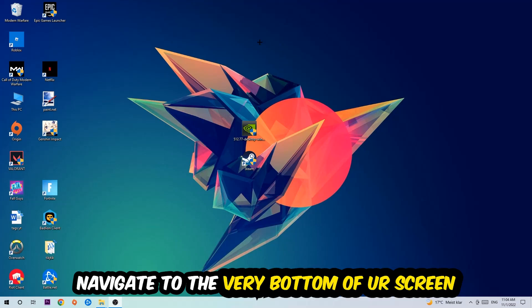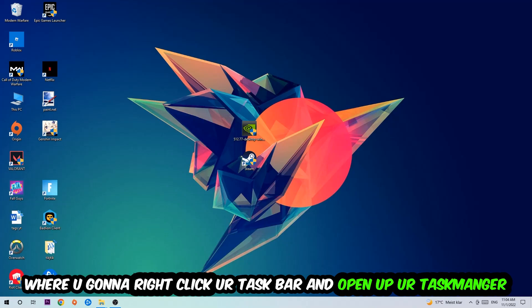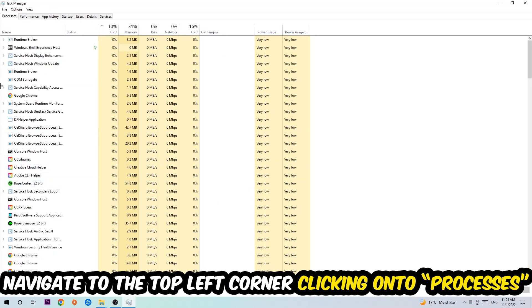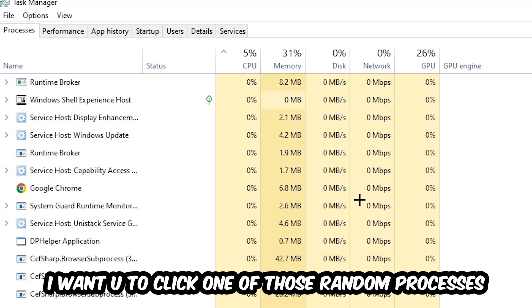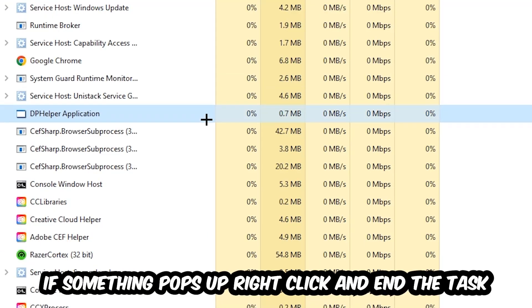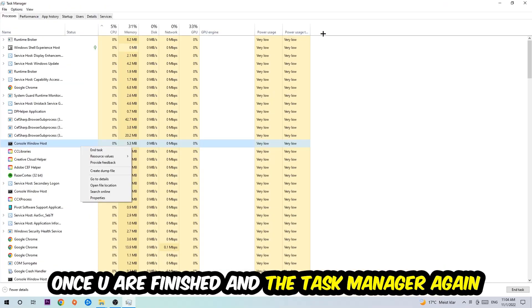The first step I would recommend is to navigate to the very bottom of your screen, right-click your taskbar, and open up Task Manager. Once Task Manager pops up, navigate to the top left corner, click on Processes, then click one of those processes and search for your game using your keyboard. If nothing pops up, you're good. If something pops up, simply right-click and hit End Task.